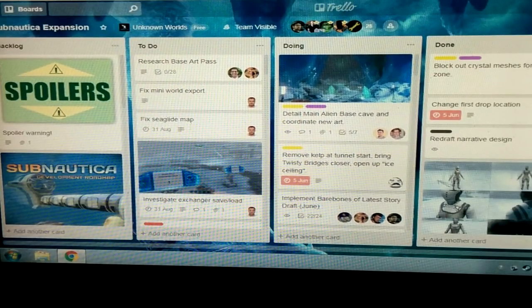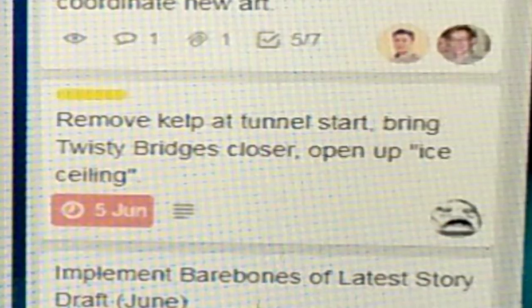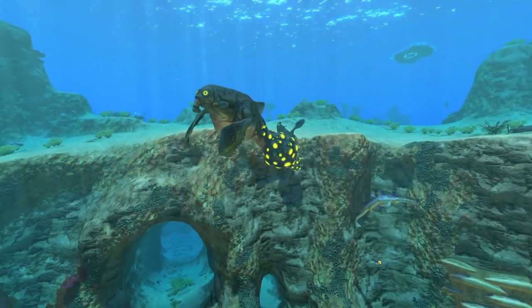They've also got something about detailing the main alien base cave and coordinating new art. Looking into it, this could be a more zoomed-out version of art we've already seen - you can also see light sticks, which is great news for light stick fans. Other Trello items include: remove kelp funnel, start bringing twisty bridges closer, and open up the ice ceiling - which seems to confirm both the twisty bridges and the arctic kelp for the game. There's also a character to the right that looks like some sort of android, robot, or maybe a human with a special arctic mask.